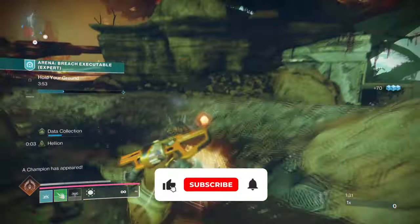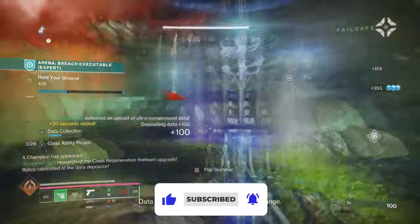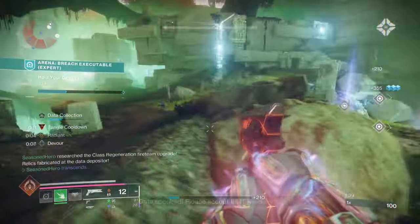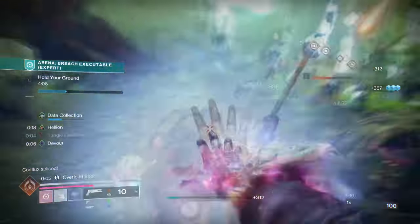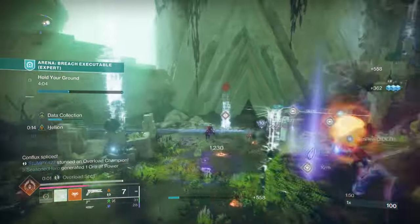Starting with the general aim and exotic for the build, our aim is to make sure our prismatic energy and overall ability energy is kept filled at all times. This can be achieved with Dawn Corz and its exotic trait, plus fragments and aspects being used. We also need to make sure we actively use our melee for both debuffing and actively updating our Darkness Transcendence energy refill at the same time.